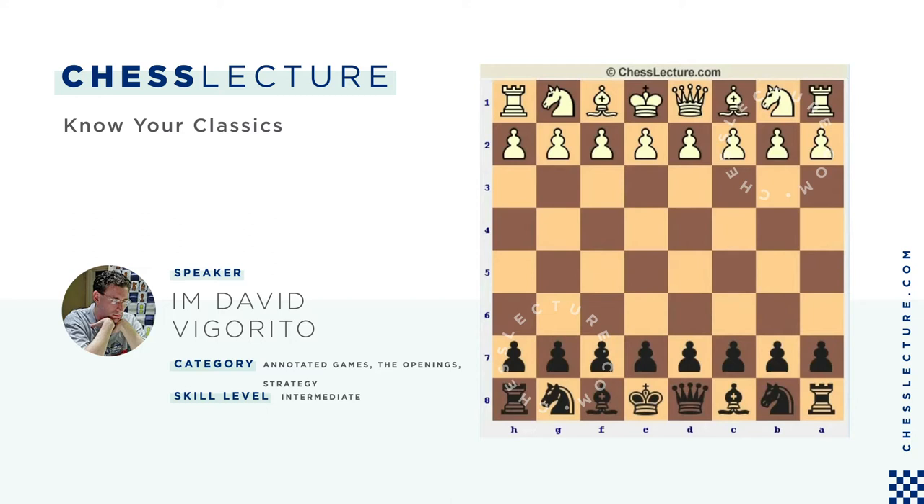Hello everybody, and welcome again to ChessLecture.com. This is International Master Dave Figueredo. Today I'm going to show a game that I recently came across that's just a month or two old, that made me recall a really classic game from 1985 that John Nunn played — a game in the Sämisch King's Indian that Black won, well known to me and maybe a lot of old timers, because 1985 doesn't sound so long ago to some of us.